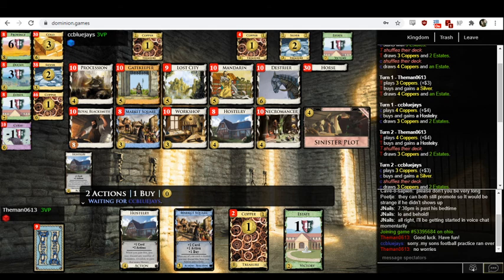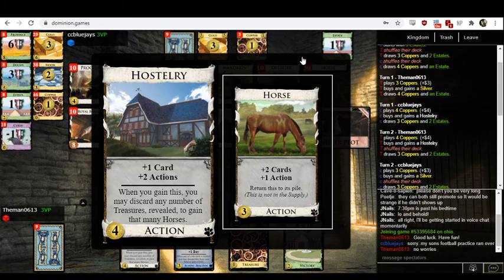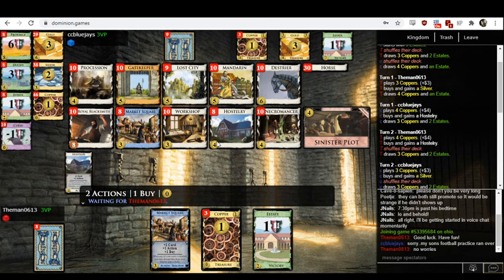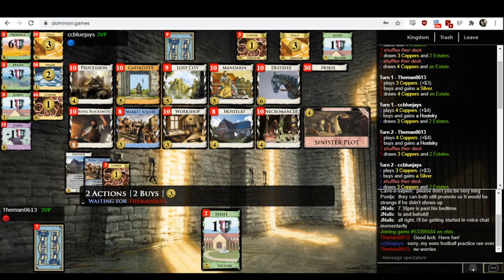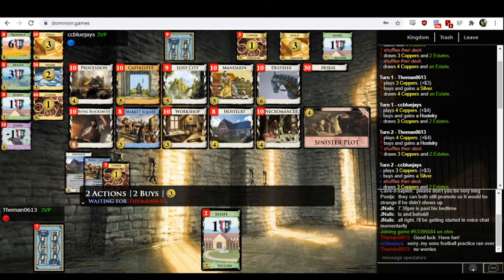It's also a village, and opening with villages is a very bad idea, because there's just no way that on the first two turns of the game you've already got multiple terminal action cards in your deck that could require you to get a village. I don't really understand why you would want Haarstory that early. Nonetheless, CC Blue Jays does the same — still very confused by this.